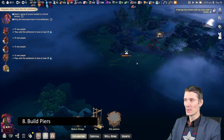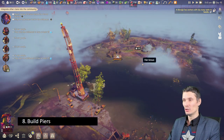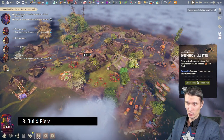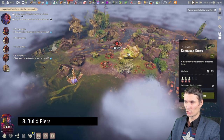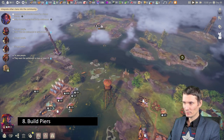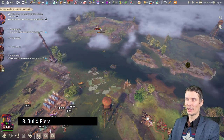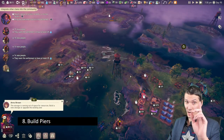Once you unlock the new island, you can recall your expedition party — just tell them to come back when you don't need that island yet. Piers are crucial for the next step.